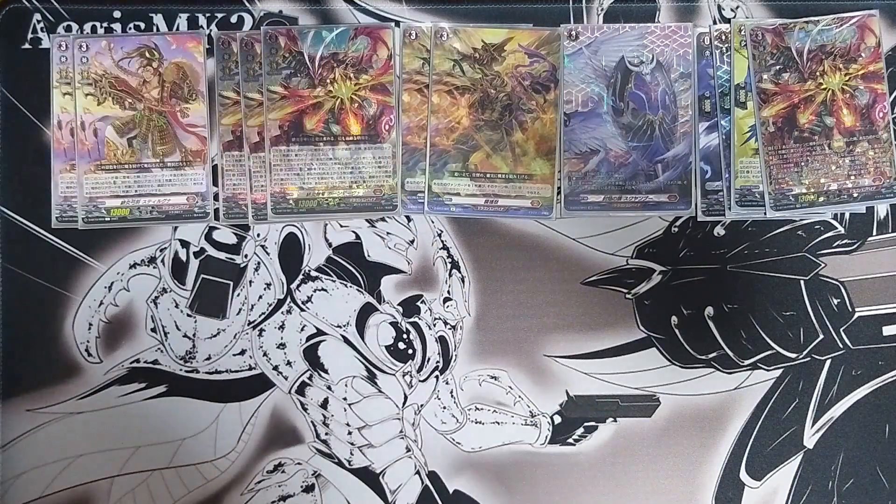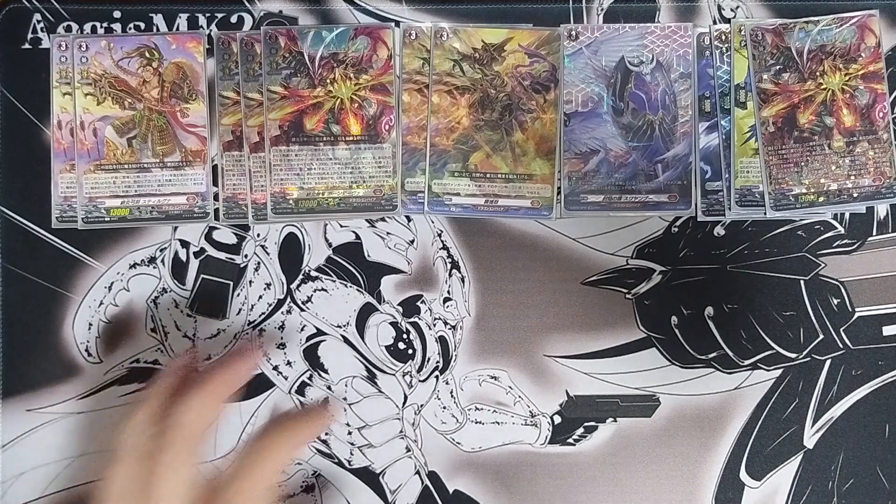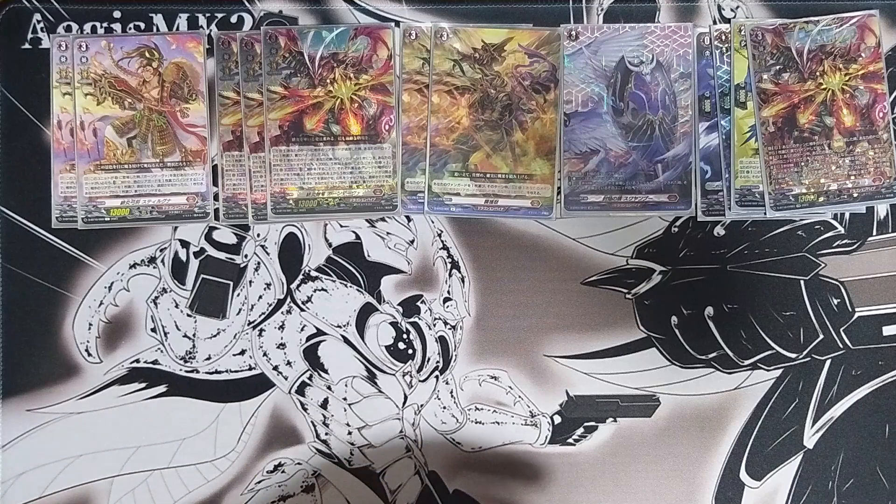Next, two of Scarlet Flame Bow General Astar. When this unit is placed on a rear guard circle and you have a vanguard with Gun Diva in its name, you soul blast one and bind another rear guard face down, helping increase your face-down binding cards. Then choose one of your opponent's rear guards and retire it. If you cannot retire anything, you draw a card and choose one card from your drop to bind face down. So if you can pop you pop, if you can't you still increase your face-down count and get a draw.